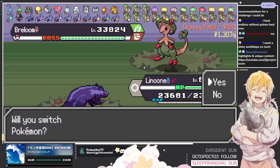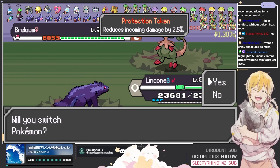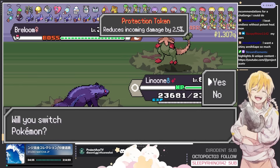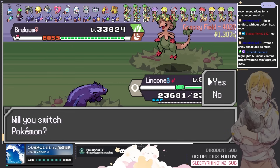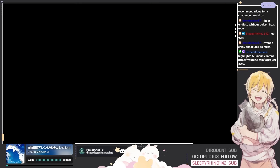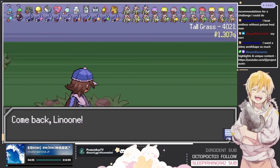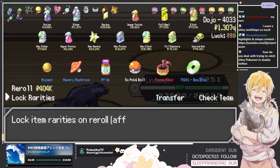It gets crazy when you get late into the game — they have protection tokens, and each token reduces damage by 2.5%. So if you do the math, 481 tokens times 2.5% — no matter how strong your Pokémon is, you're not going to deal any damage. Basically metal burst is the meta for it. How do you deal with catching shiny Pokémon in double battles?